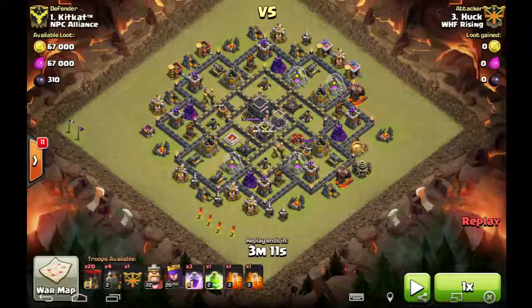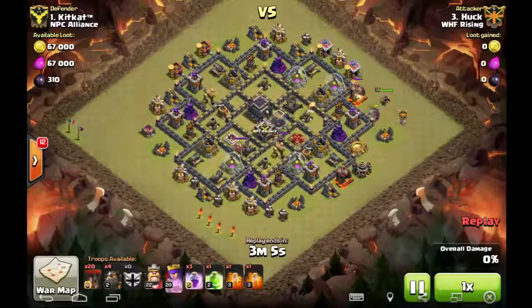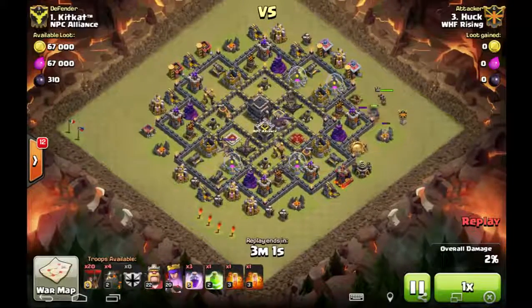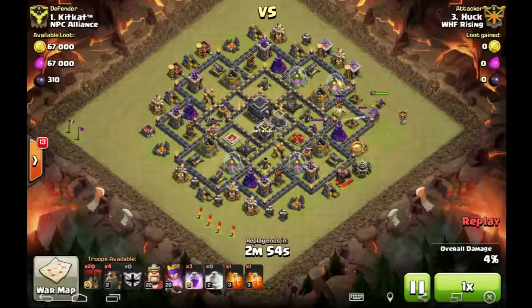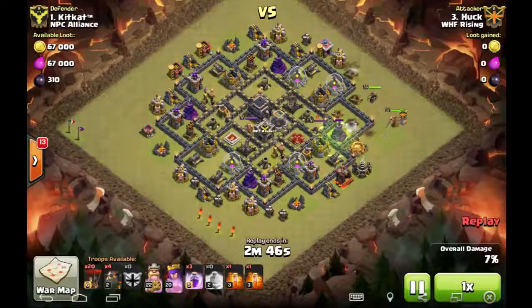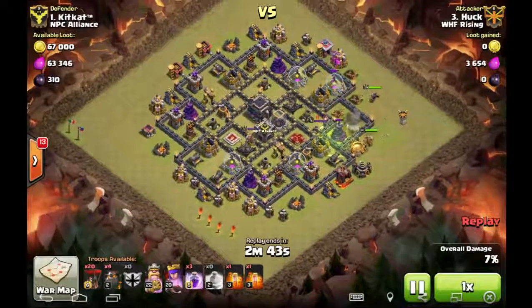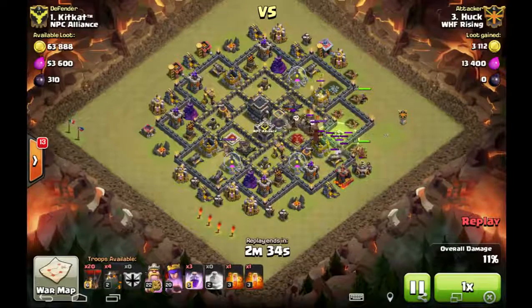Huck was actually the first to hit number one and got the three stars on first attack. He brought a LaLoon — four hounds — with one max golem in the clan castle. It took a little longer but still a very nice hit. He drops the max golem from the clan castle with the queen right behind it to start the funnel. He really just needs to take out that one air defense as he brings four lava hounds.